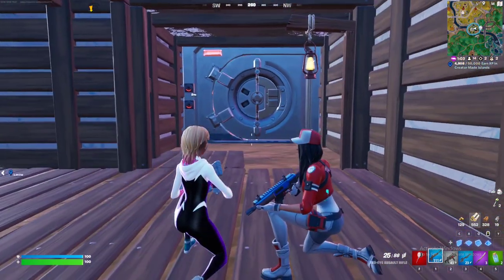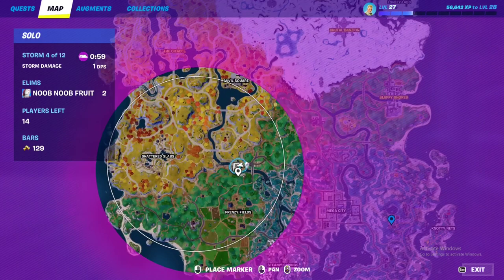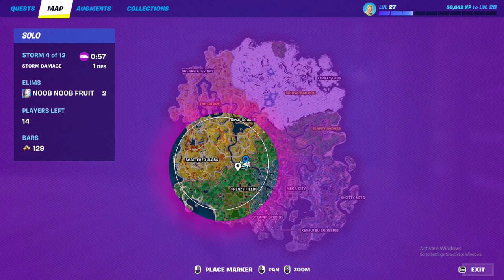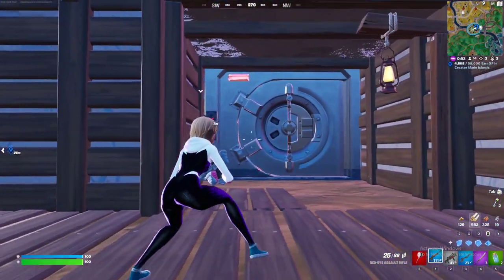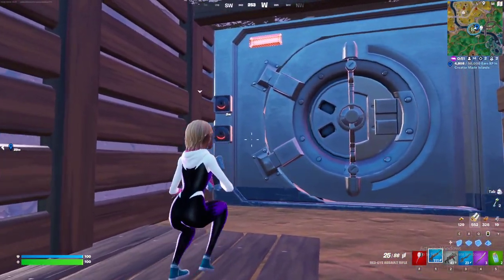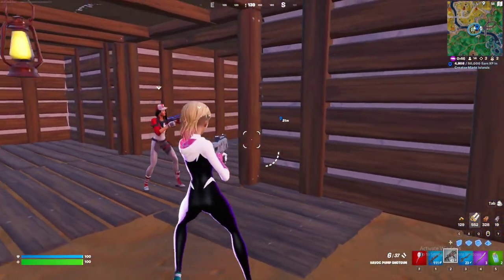Hello everybody and welcome to the channel. I'm going to show you a secret thing about the new loot island, which literally spawns randomly around the map throughout the game. There's actually a secret vault underneath it, and you can open this vault using two keys — so if I use this key and that key, I can open the vault.